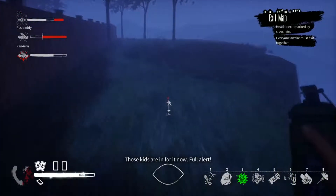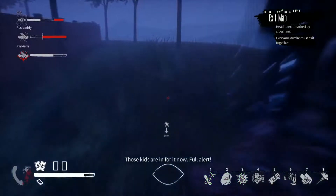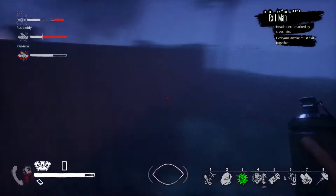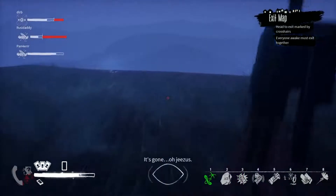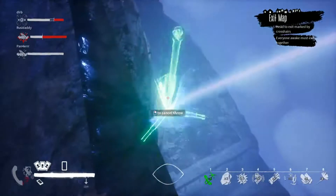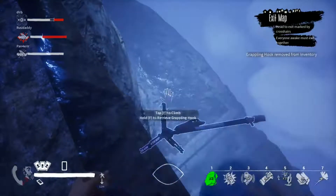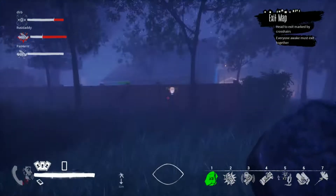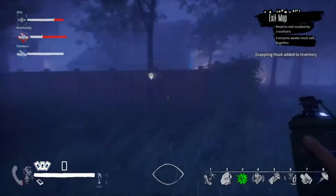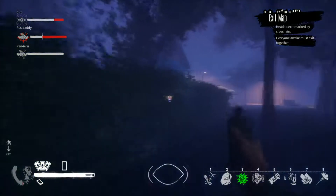Now, the reason I prefer the grappling hook is due to the ability to manoeuvre around the town and caverns without being seen, meaning you can avoid racking up any sins. Stunning enemies or knocking people out are both sins, and to be able to use the crossbow, you need to find the ammo on the map. Which, if you find the ammo without the crossbow, you can still use it — you just have to sneak up close to the enemy and stab them with it instead.